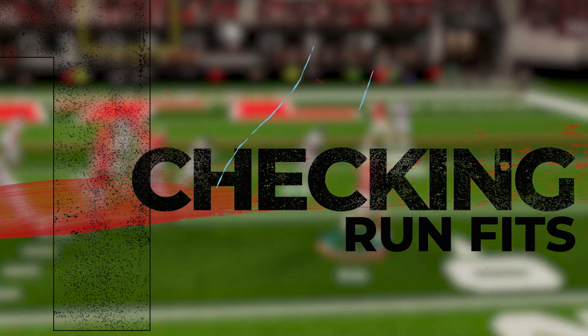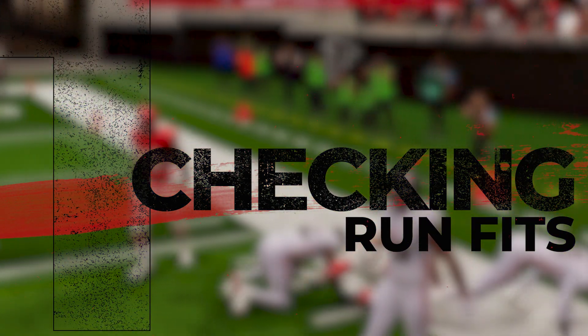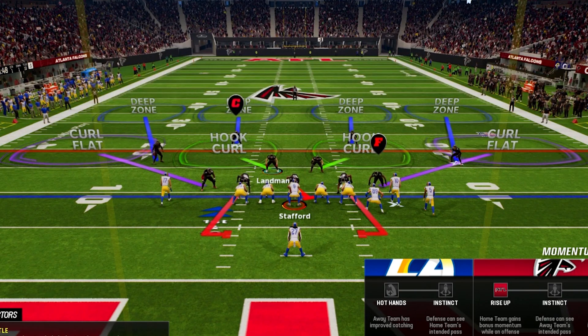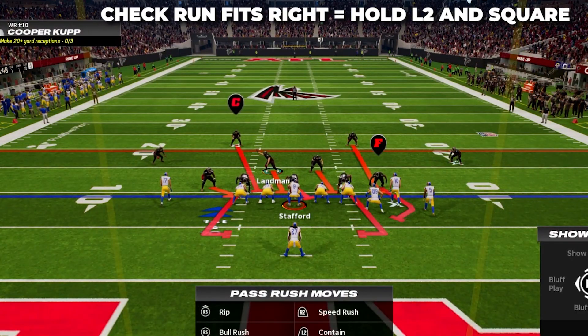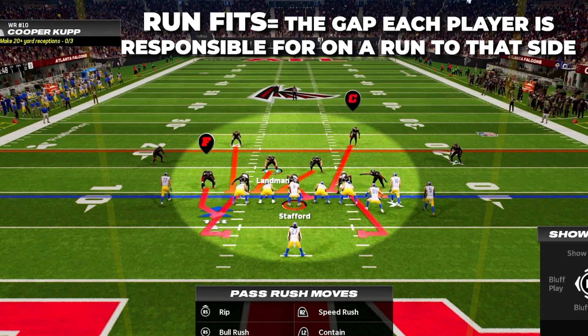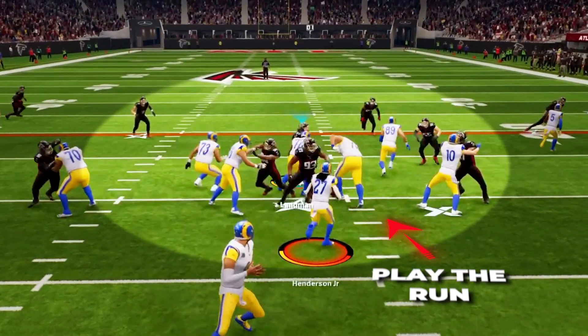The first tip, and what I think a ton of people don't utilize, is checking your run fits and understanding what they mean. Once you get to the line before the ball is snapped, hold L2 and Square to check the fits to the right, and L2 and Circle will check your fits to the left. These lines represent the gaps that each player is responsible for if they run to that side. If there's a run and one of these players is in a run fit, they will play their run fit gap first, come downhill, and try to plug up that gap.